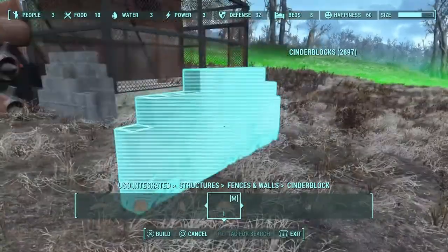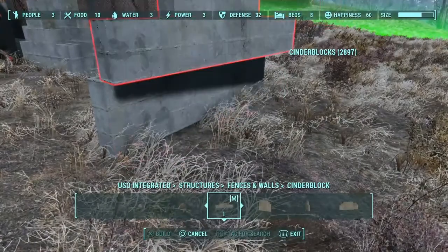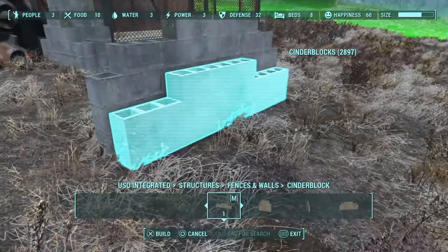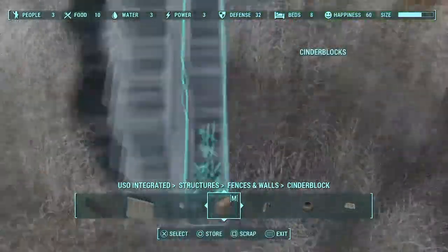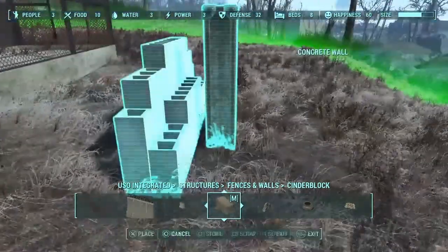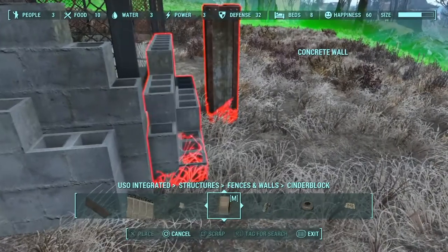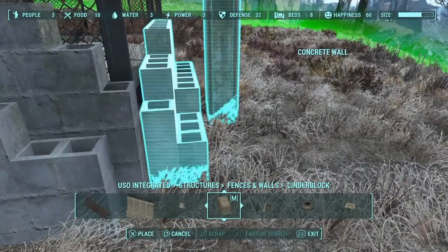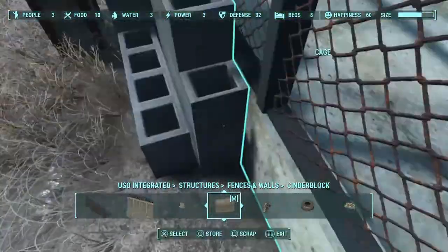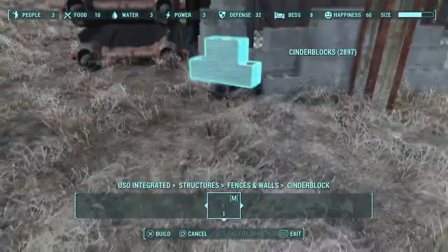The little jail in the back was an idea because if you play through the game - and I assume most people who watch my videos have - if you ever do missions for settlements, a lot of times super mutants capture people and lock them up. So it happens a lot in the game, and I just thought: super mutants hold people captive, I'll just build a place for him to do that.